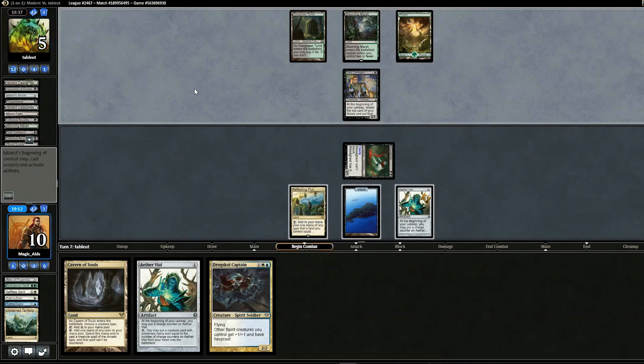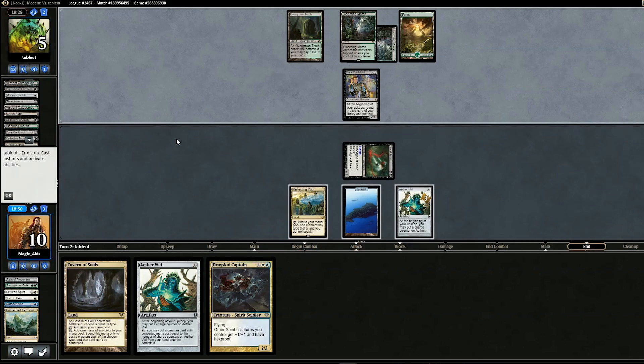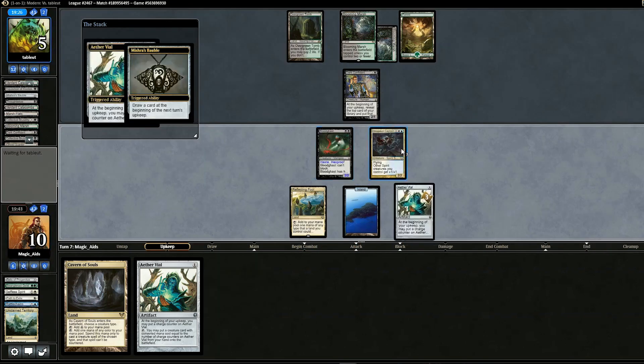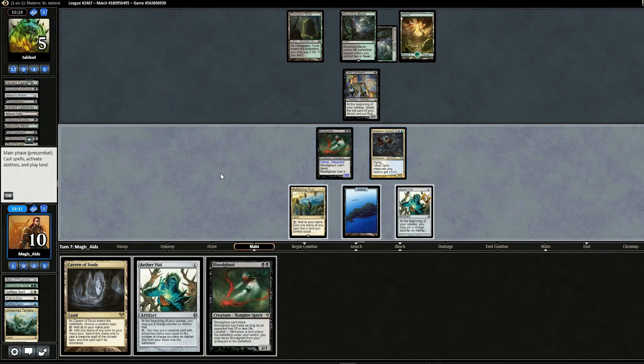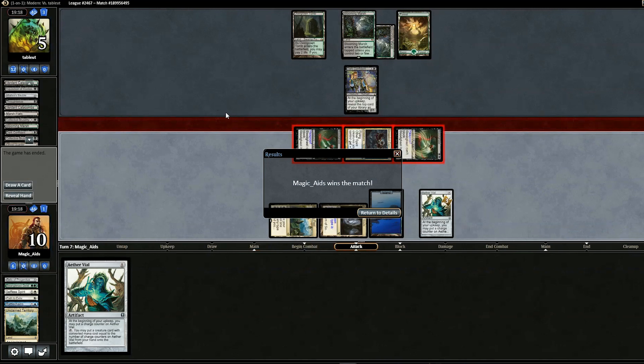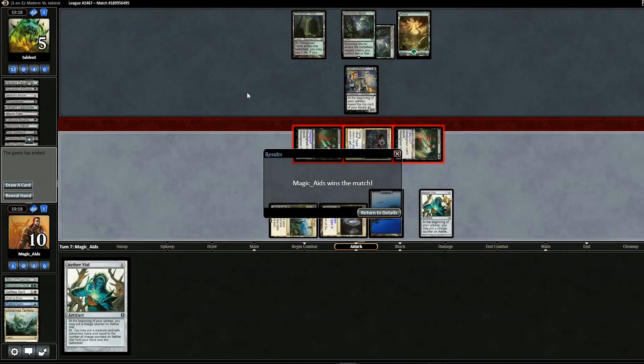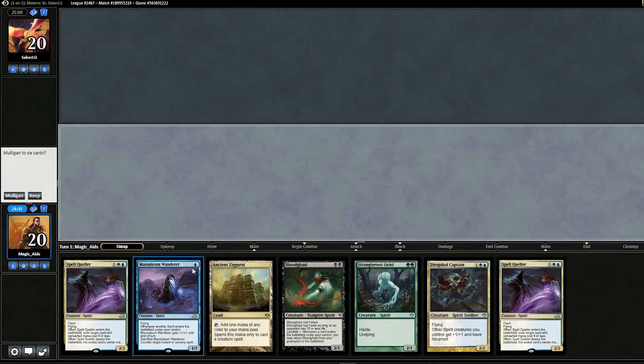We wish we had Eidolon at this point. Opponent could have a Tarmogoyf, so we use Drogskol Captain — they could have Fatal Pushed it but don't. We draw Bloodghast and use our second land to give it haste. Our creatures have hexproof, so opponent can't target them without revolt. We swing and opponent can't use their Fatal Pushes. We win the match.